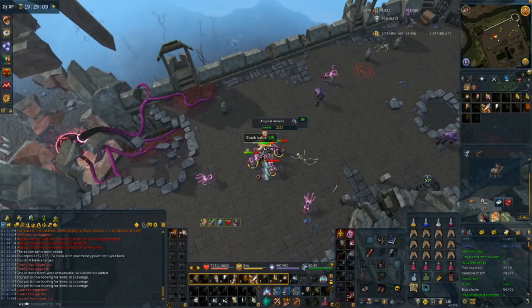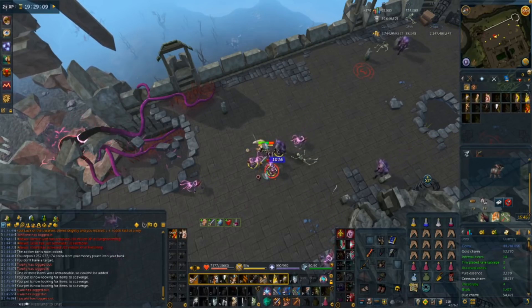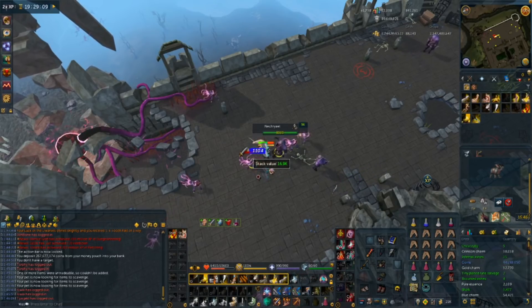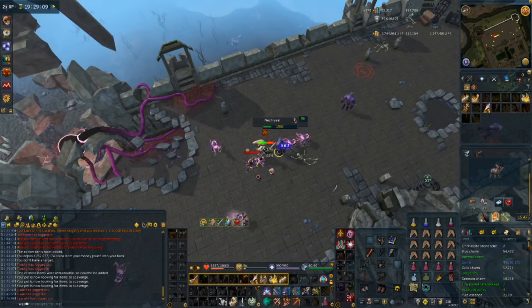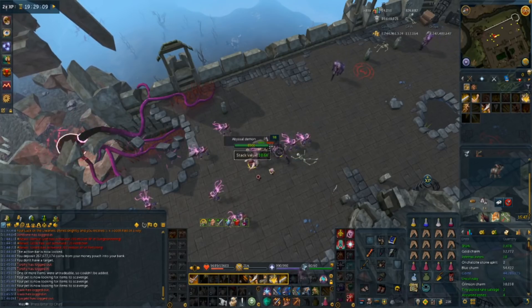I decided to use Abyssal Demons as a test subject because this should favor the lower setup more, as Abyssal Demons are weak to slash and you have near 100% accuracy on them with a base Saradomin Godsword. It should favor the non-degradable setup, but it should probably still lose because of how much you gain from having a higher level setup.